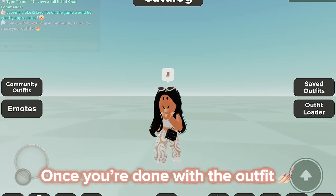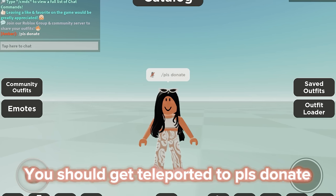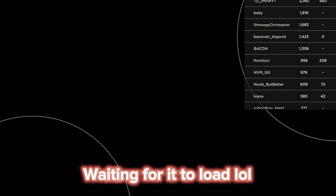Once you're done with the outfit, type in forward slash please donate in chat. You should get teleported to Please Donate — waiting for it to load.